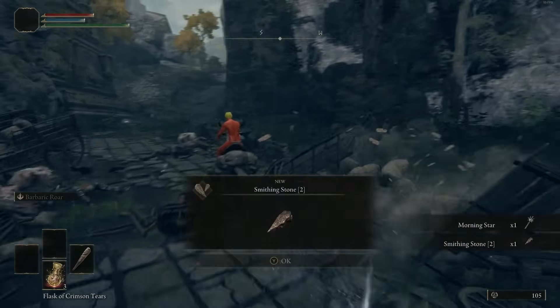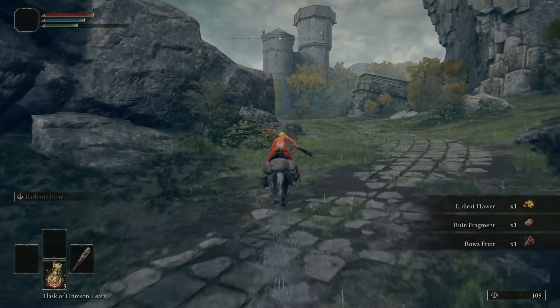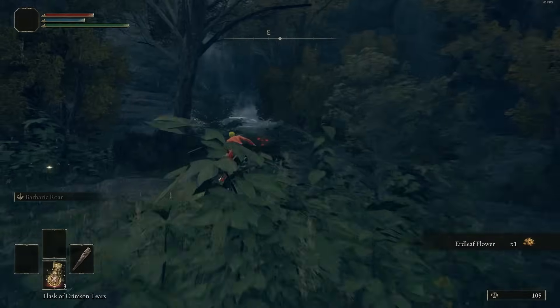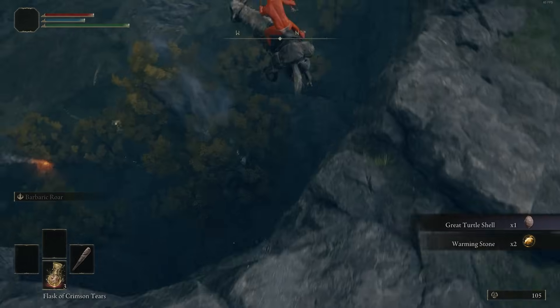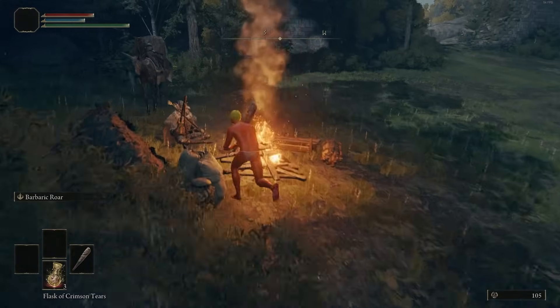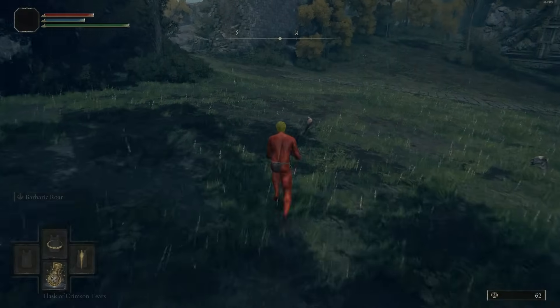Go down and pick up the Morning Star if you want — it's a very decent hammer, probably one of the best that can be infused, has a good moveset and base bleed. You honestly can use it to kill Margit with the Bleed Grease. We're actually going to use a different weapon to kill Margit. We're going to go pick up the Green Turtle Shield, which gives us some more stamina regen along the way.